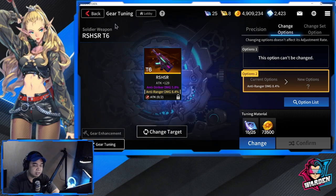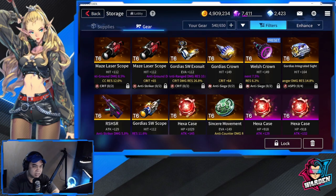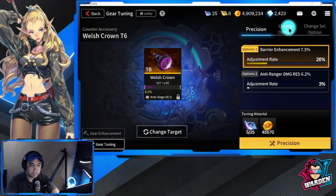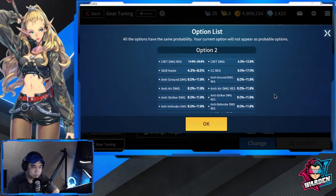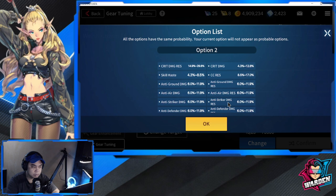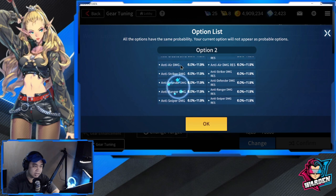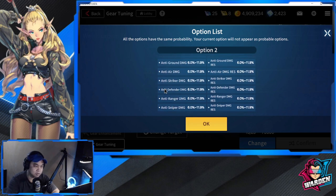The next honorable mention is called the Welsh Crown. The first option is barrier enhancement, so I see an application for units that give or receive barriers. It's pretty decent — option two has skill haste, anti-Defender damage or damage resistance, and anti-counterpart options on the other side. Nothing to write home about, but pretty solid overall.